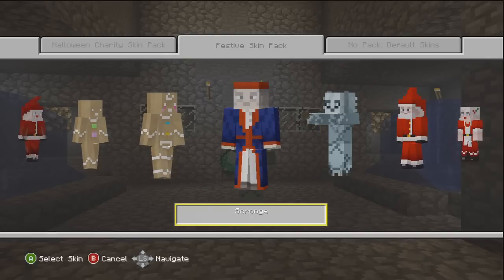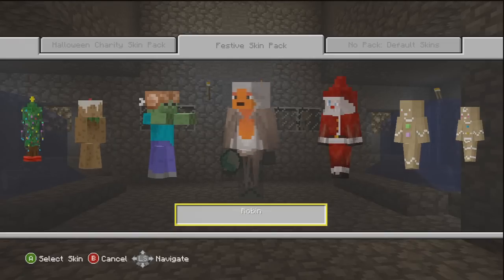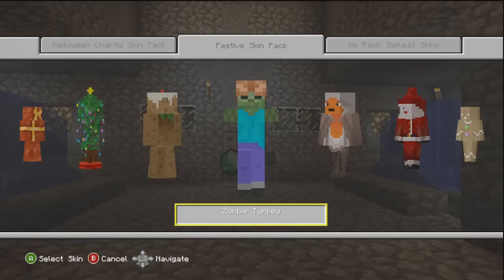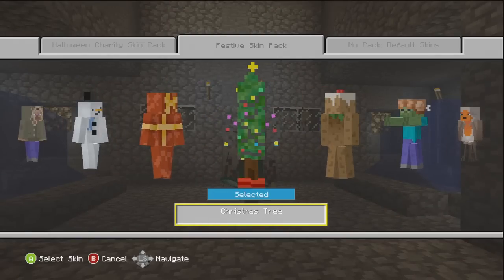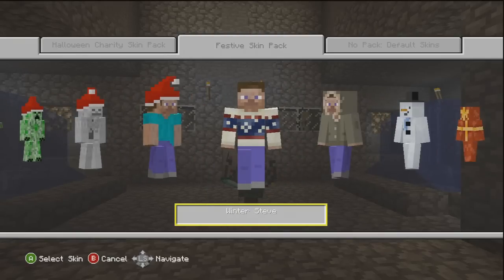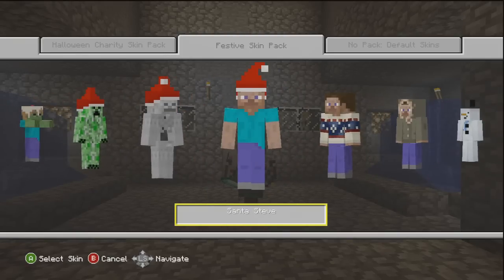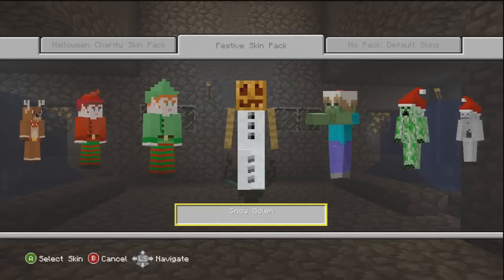That's pretty cool. We've got Scrooge - Ebenezer Scrooge - Gingerbread Woman and Man, Bad Santa which is awesome. We've got a Robin - look at them legs. We've got Zombie Turkey, Christmas Pud - oh my god, Christmas Pudding - Christmas Tree, Christmas Present, Snowman, Parker Steve, Winter Steve, Santa Steve, Christmas Skeleton, Christmas Creeper, Zombie Pudding, and Snow Golem.